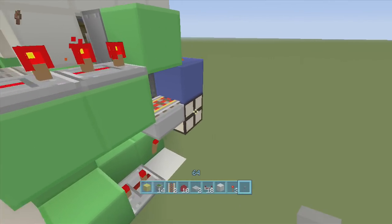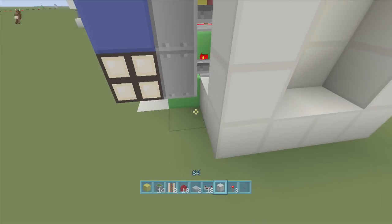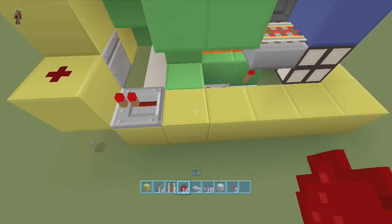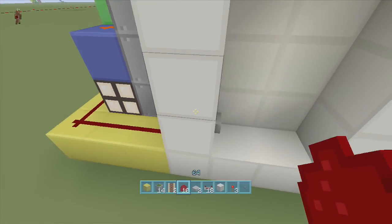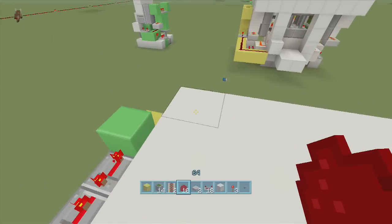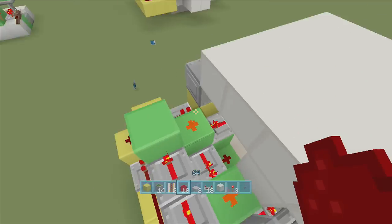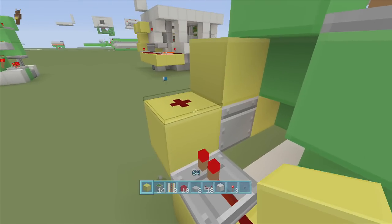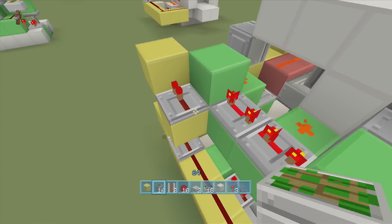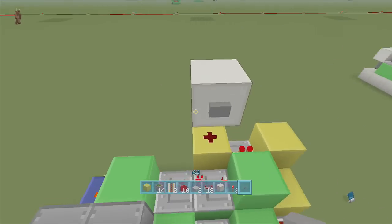For the inside button, put it to the left-hand side of the creation — just put your button right here, wrap the dust all the way around, put a repeater going into the block, and bring the dust to your button. Now you can open and close from the inside. For the top button, put a block next to the dust, a block right above the dust, a repeater going into the block on one tick delay, a block up behind the repeater with dust on top, a block of choice on top of the dust, and then a button right there — and now you can open it from up top.